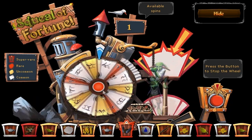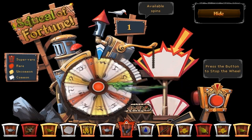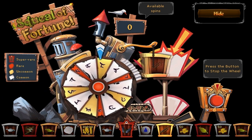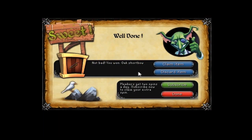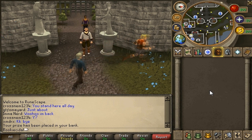To stop the wheel, all you do is click the button and you'll stop on a random prize. We got an Oak Shortbow! You can claim the item or discard it, and you can also subscribe for membership if you want. Click done and you're out. That's your one daily spin — a pretty cool update to get a nice little item from.